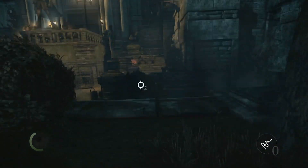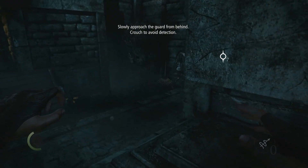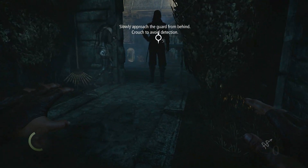Can we assassinate him from behind? Slowly approach the guard from behind, crouch to avoid detection.